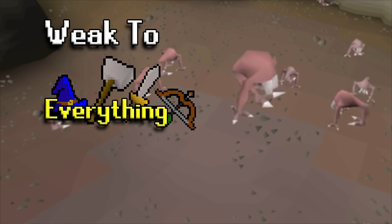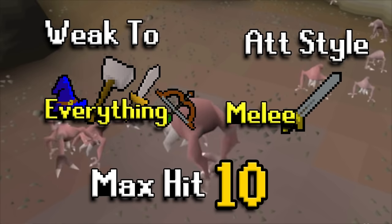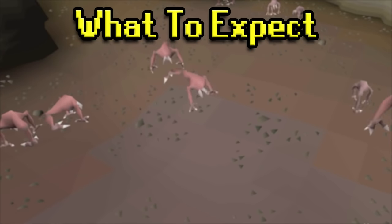Turoth are weak to essentially everything. In particular for melee, stab is the best option, though it's pretty close across the board. Turoth attack with a melee-based style and their max hit is a 10 — a little up there, but nothing too bad.